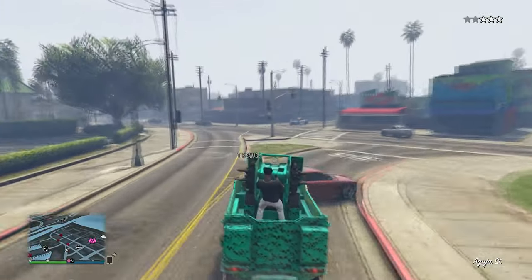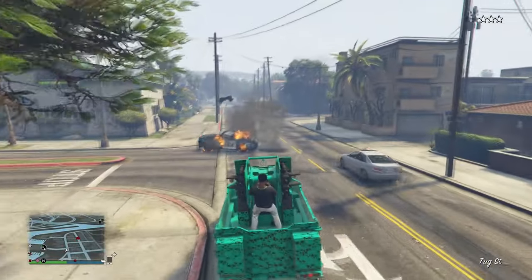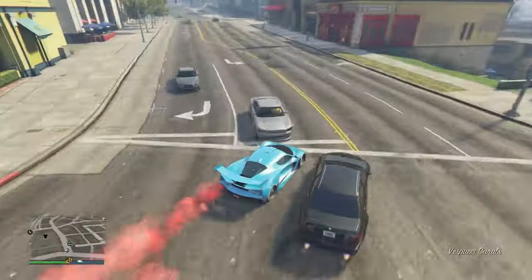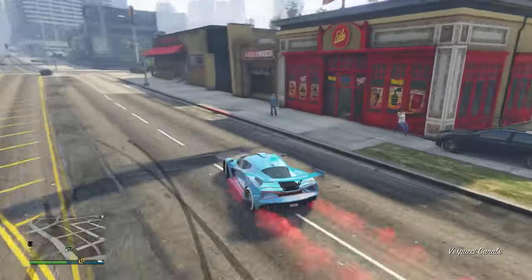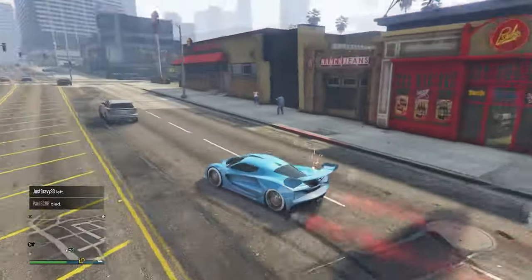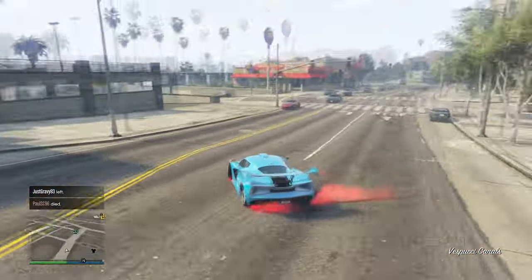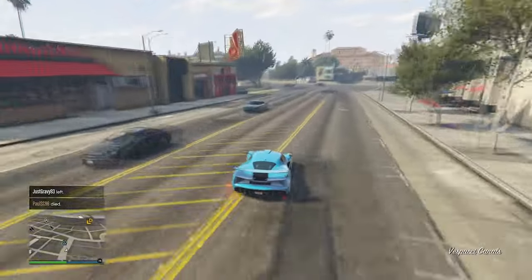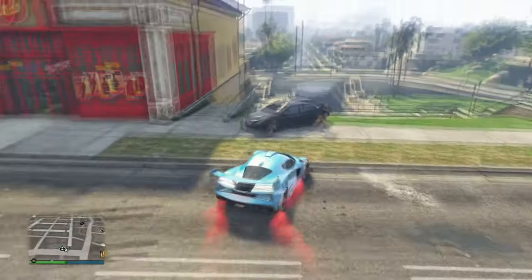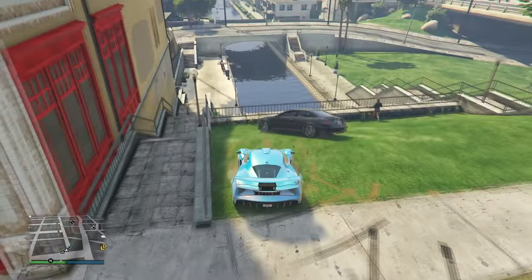Most of these are going to be armored vehicles, excluding this first one. This first one is kind of armored but not like the rest. We have the Virtue, which is an Imani Tech vehicle. You can get it for absolutely free by completing both the First Dose and the Last Dose missions, or you can just buy it for 3 million — but if you could get it for free, you might as well.